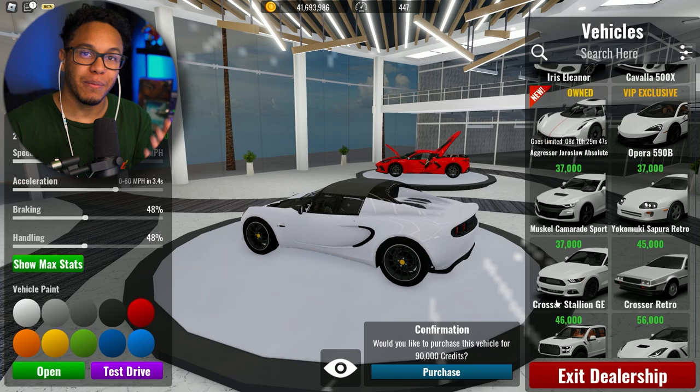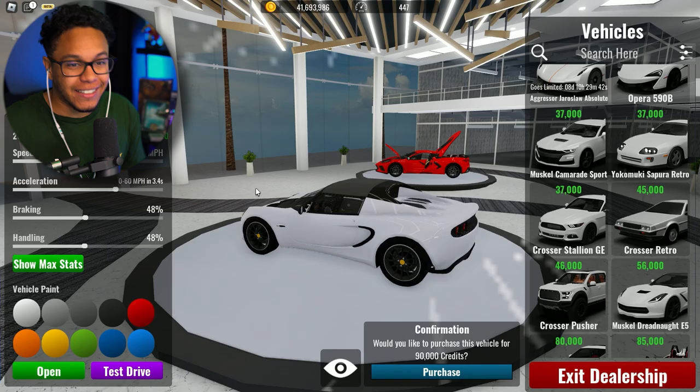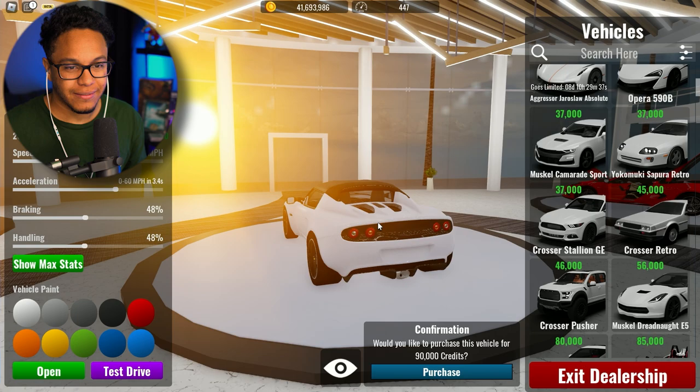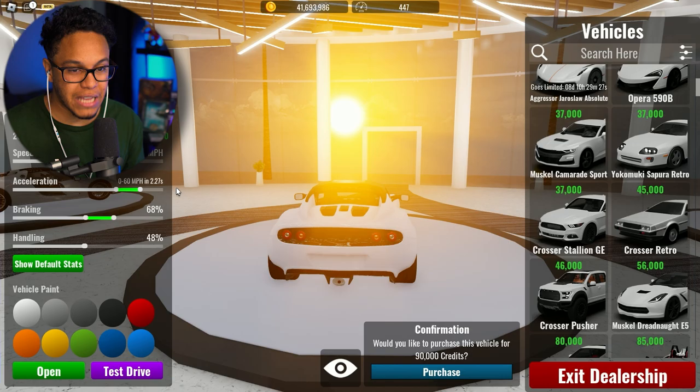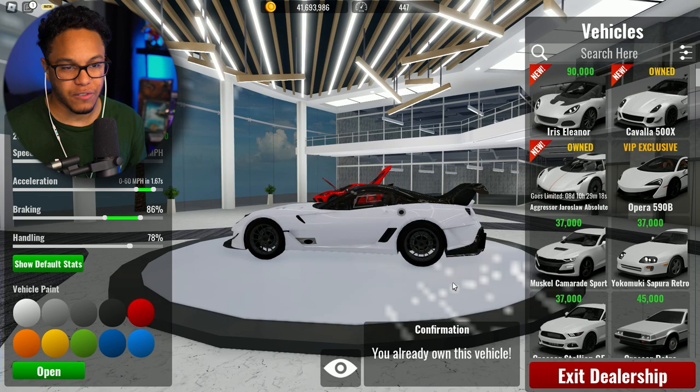Crosser is the name of the Fords in this game — Crosser. I'm an idiot. The Iris Eleanor is a Lotus. It's a very nice looking car, not bad. Whopping $90,000. Top speed of 193 miles per hour, 0-60 in 3.4 seconds. Braking 48%, handling 48%. Max stats: 213, 2.27, 68. Handling hasn't changed.